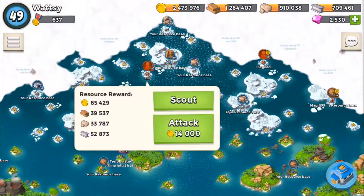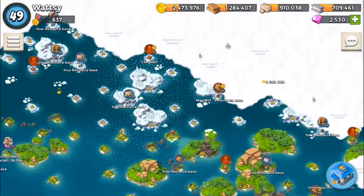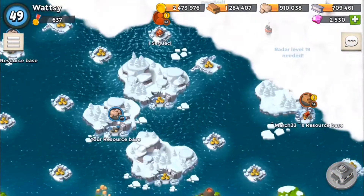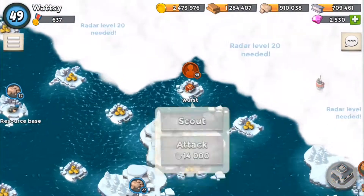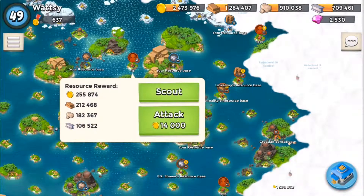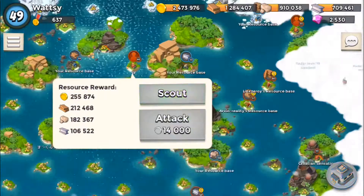We've got a level 49 with no resource — you can go away. Level 52 — let's scout him. Level 49, 49 — you haven't got the resource I want. There's got to be someone with a better resource. Level 46 — he's got good resource as well.